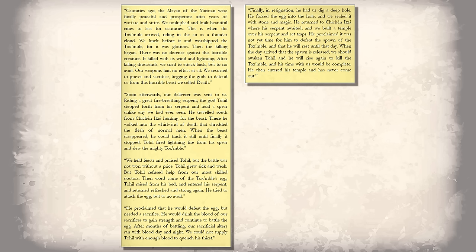Visiting the village, the investigators meet with an Elder who through a very lengthy story explains how centuries ago a horrible monster ravaged the countryside. The Mayans were powerless against it, but then the god Tohil arrived with his magic spear and slew the beast — though the beast had laid an egg before it died. Tohil demanded many bloody sacrifices to gather his strength to destroy this egg but wasn't able to, so finally he buried the egg in a deep pit and returned to Chichen Itza, telling the Mayans to awaken him if this egg ever hatched. When the archaeologists discovered the egg, the natives tried to bury it again, but they failed. The Elder tells the Player Characters the only way to stop this monster is to return to Chichen Itza and awaken Tohil.